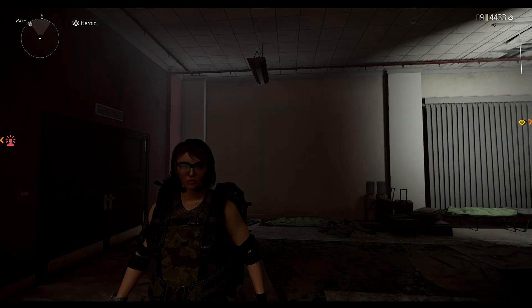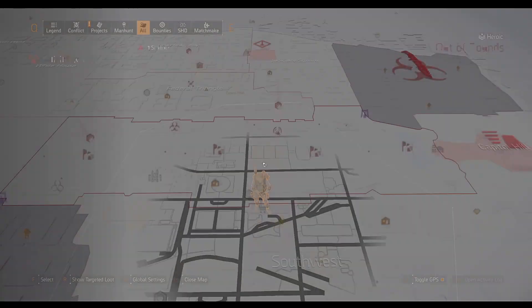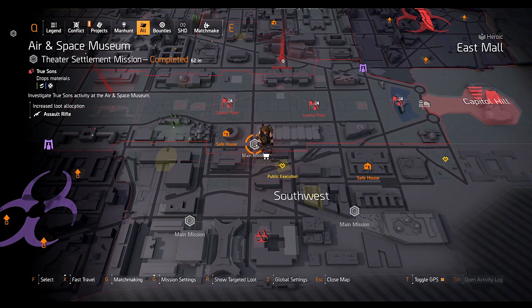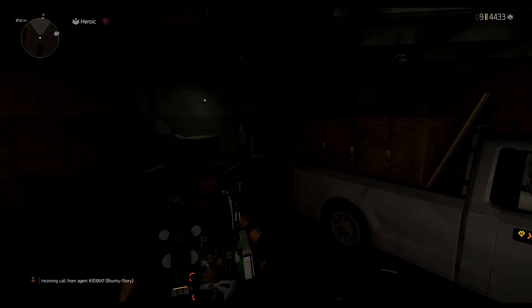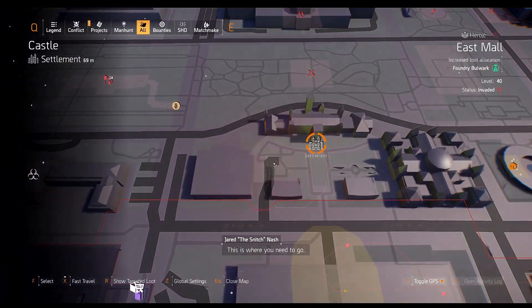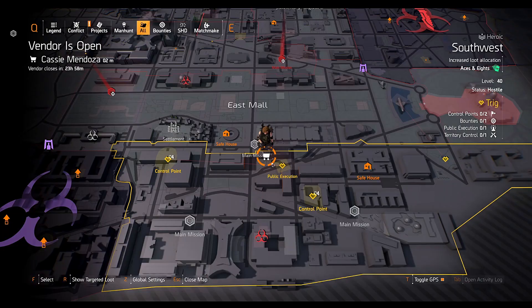Hey, what's up everyone, Same Time Gaming here. Welcome back to the Division 2 weekly Cassie Mendoza reset. Today she's located over here at the southwest, right opposite the Air and Space Museum mission. If you want to know where I found my snitch, as usual I found him right next to the Castle Settlement in the alleyway. If you're having trouble finding your snitch, there's a video link in the comment section — watch that and you'll find your snitch every time.